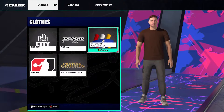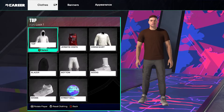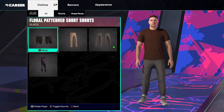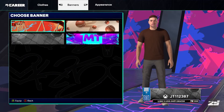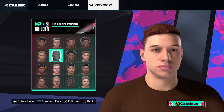From here you've got a few different options: you've got the Rec, Pro-Am, Encore Accessories, the City, and Proven Ground. If you go into each of them you'll be able to see that you do have a few different jersey options you can go for. For instance, if you wanted a dress shirt you can go with that, or if you wanted to change your bottoms you can do that as well. If you tap RB you'll be able to change your banner, which is always pretty cool.